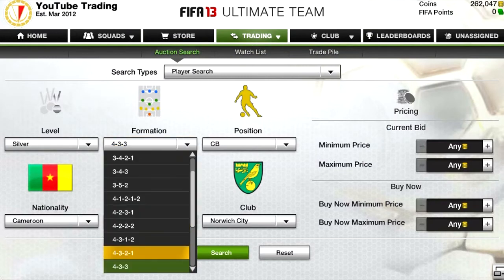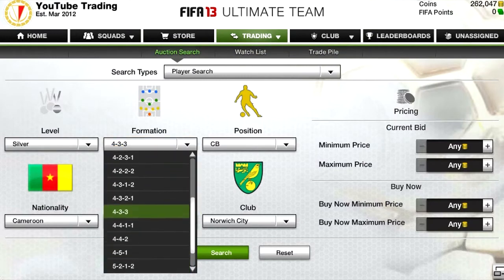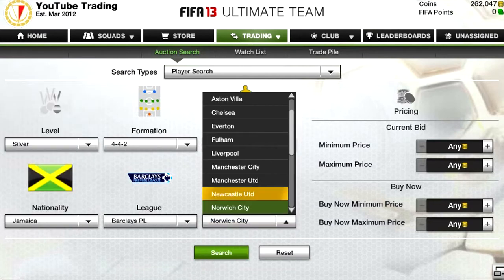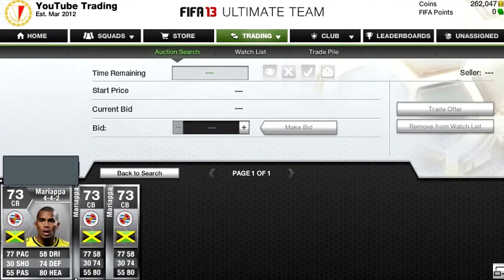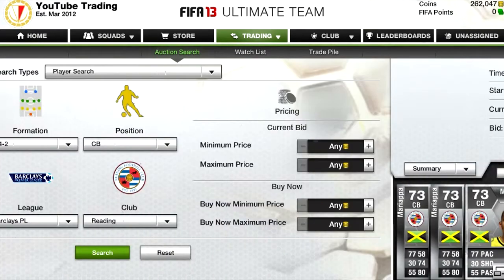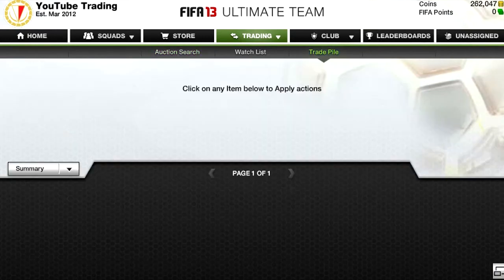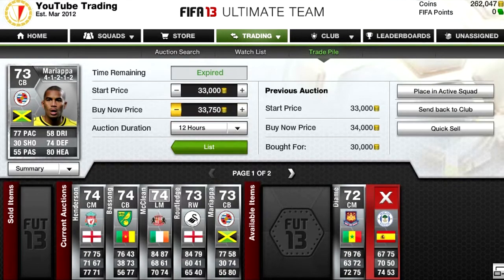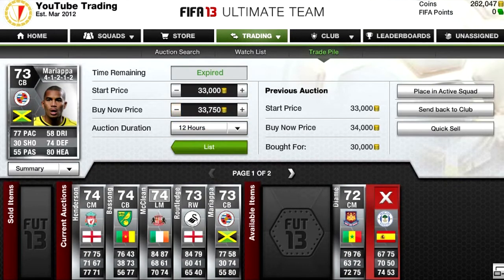We got this Mariapa in a 4-4-2 for 26,750. I haven't checked his price either, so we'll go check his price right now. He's Jamaican — we don't see many Jamaican footballers these days, apart from Ricardo Garner obviously. 30 grand is the cheapest, so we'll list ours at 30 grand — that will be a nice 3k profit. This Mariapa did not sell either, so I'm going to have to lower his price a bit.